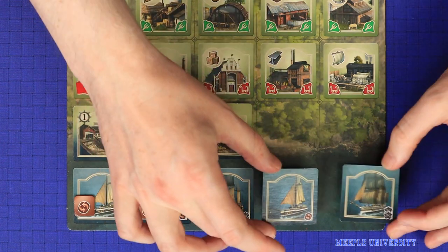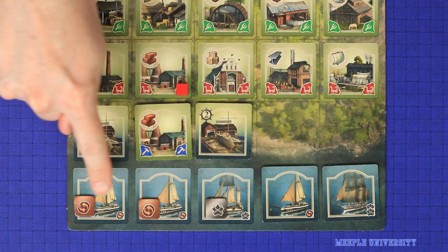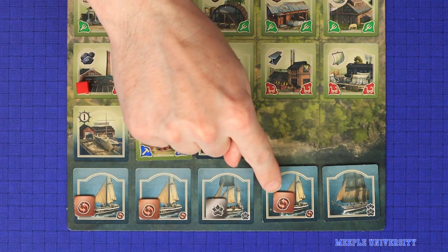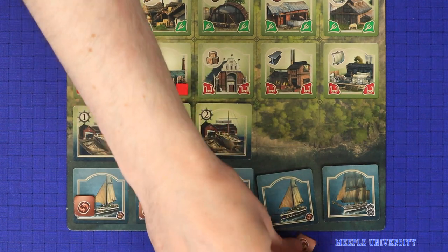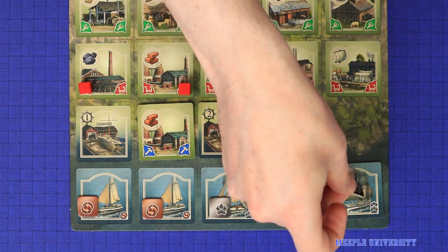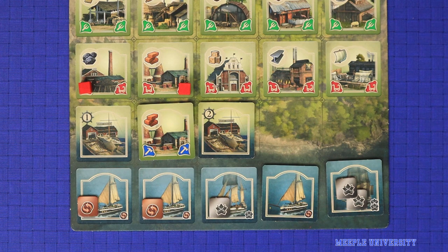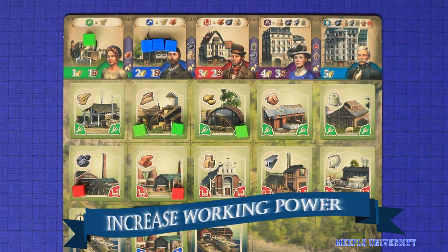Each ship that you build has to be placed into a sea space, and you can have multiple copies of the same ship. When you build a trade ship, immediately place a number of trade tokens onto that ship based on its level, increasing your trading capability, and since you build ships one at a time, you may spend those immediately to gain the resources to build your second ship. When you build an exploration ship, you'll immediately gain exploration tokens equal to its level, and you'll be able to use those on subsequent exploration actions.